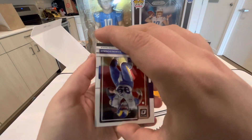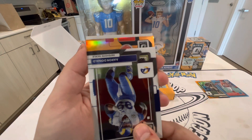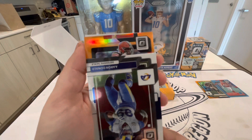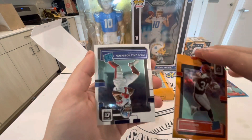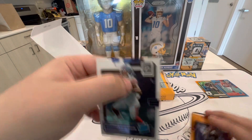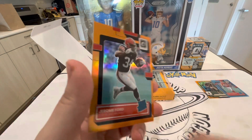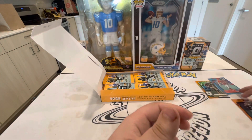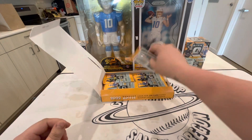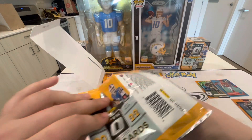Tony Romo, Aaron Donald. Oh, I saw San Francisco - please be a rookie! No, it's Browns. Jerome Ford rated rookie - I got what I wanted. Behind him we have Wandale Robinson, and that orange is going to be out of 199 as well - Jerome Ford for the Browns. Nice little color match there. The card art is growing on me this year and the color parallels do look super clean.